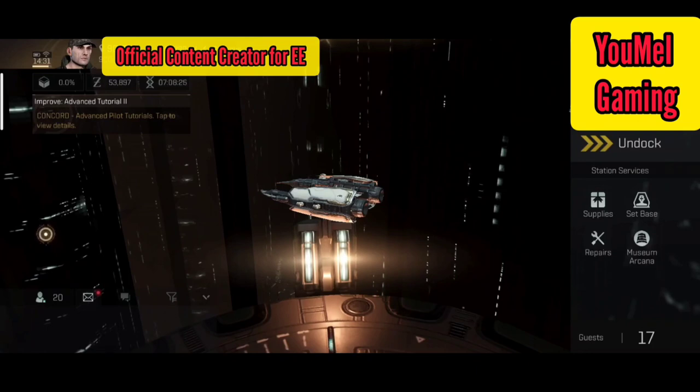Right now in front of me I have an Executioner. Your starting ship depends upon the faction you choose when creating your character. If you chose Caldari you'll have a Condor with missiles equipped. If you chose Minmatar you'll have a Slasher with cannons. If you chose Amarr you'll have an Executioner with lasers, and if you chose Gallente you'll have an Atron with railguns equipped.